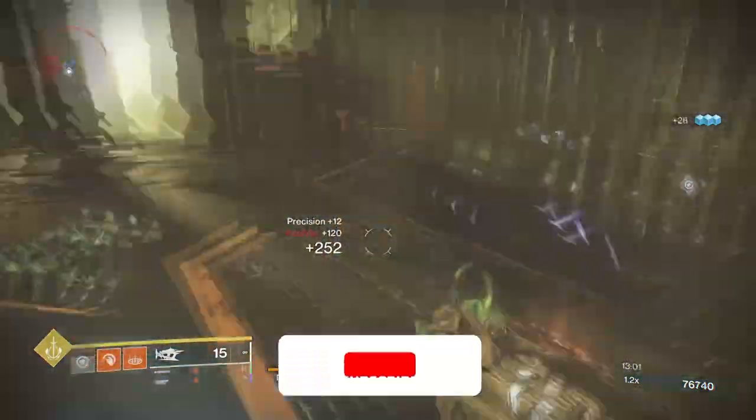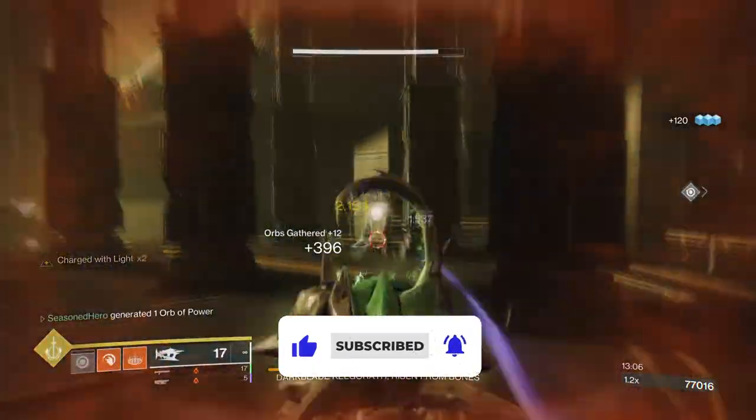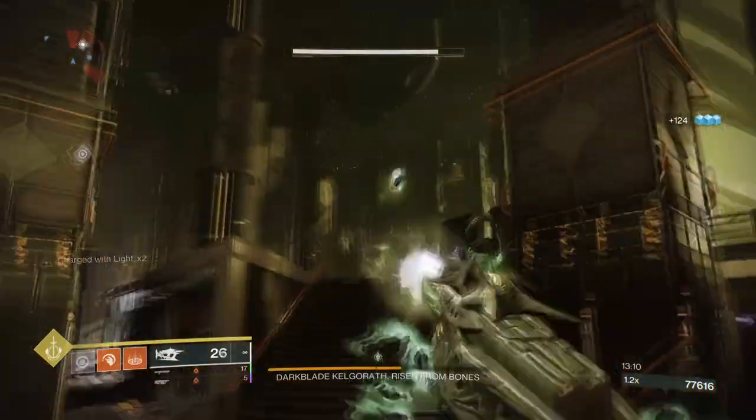So I thought, why not create some builds around it? Here are 3 roll-up builds based around Weapons of Sorrow's effects and how you can get the most out of them, both normal and end game.